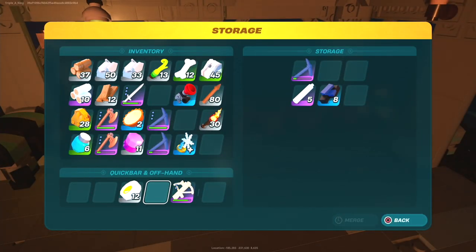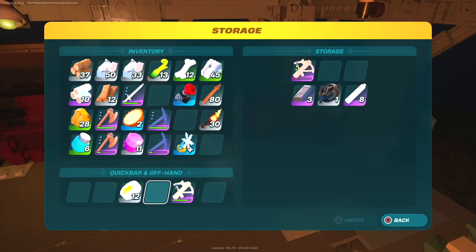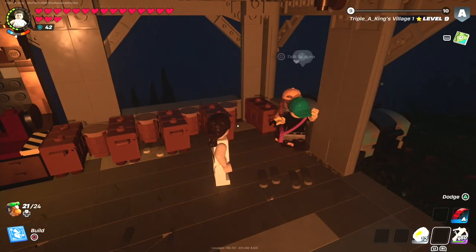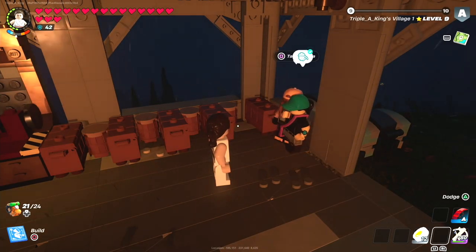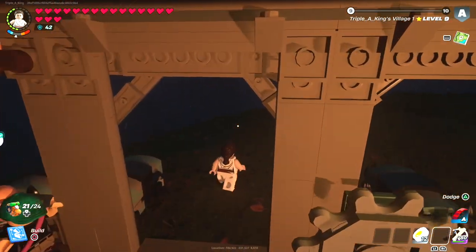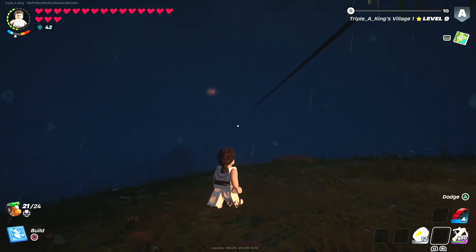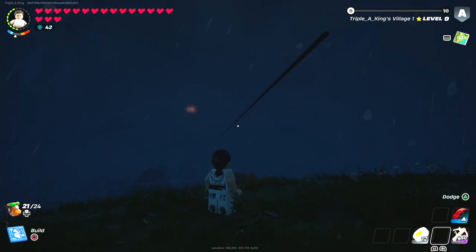A purple pickaxe takes five frost pine rods and eight obsidian slab. Yes, these are real words. And so on and so forth for the weapons that I build the most of — and that's what I have really come to love about Lego Fortnite.